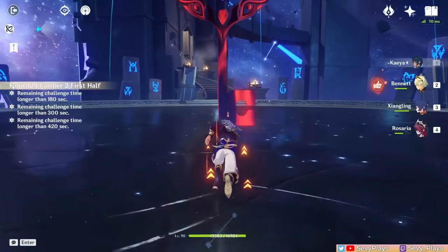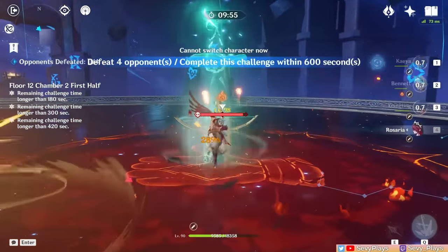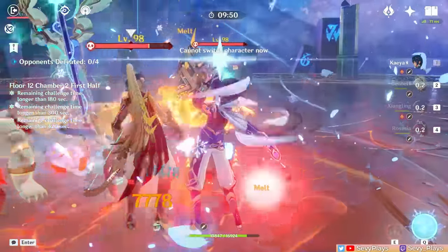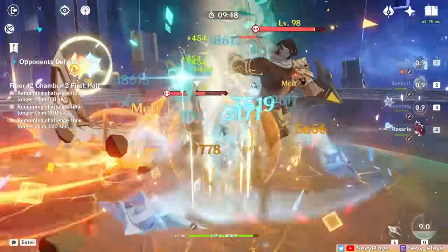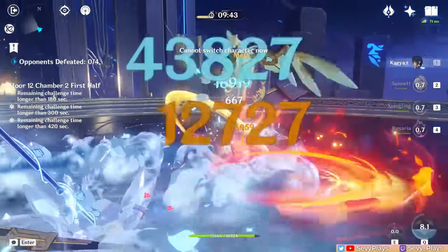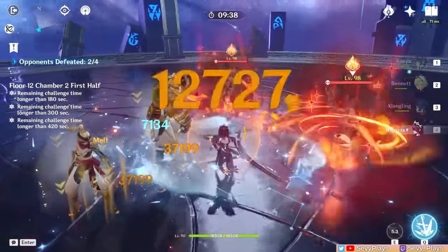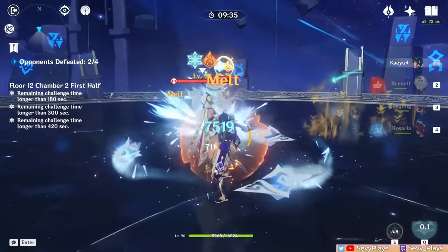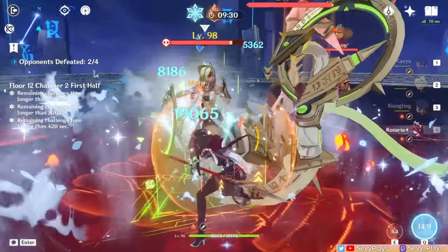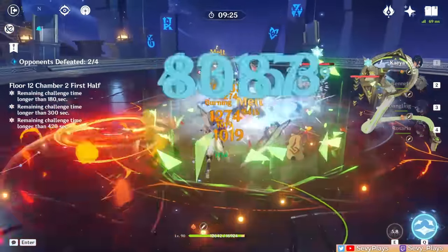The next chamber starts with two Eremite Masters. Target the ranged female one first, since the melee one will naturally go towards you, which will group them together. Defeat the summoned monsters as well, as that will disable them and deal a lot of damage. The second wave are just two Eremite Masters again. It doesn't really matter that much which one you prioritize here. The Dendro one creates a prison which can be annoying, but it's not much of a big deal, especially when you're dealing AoE damage to all of them and their summons anyway.